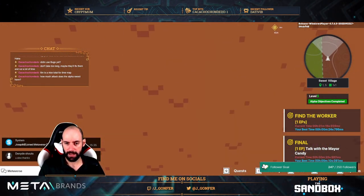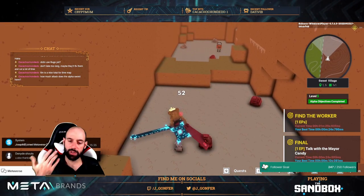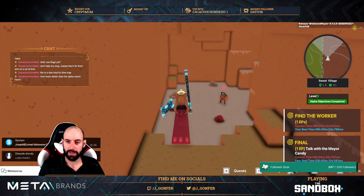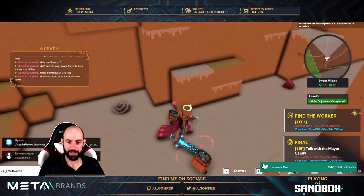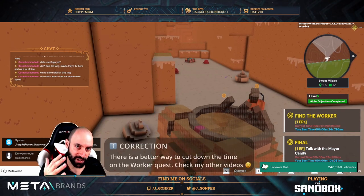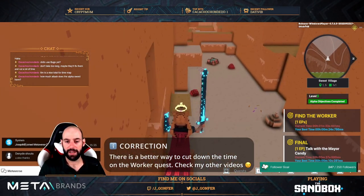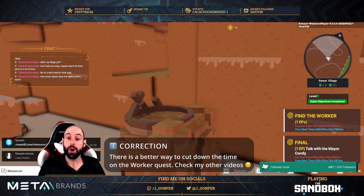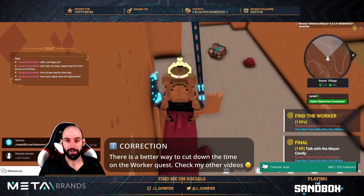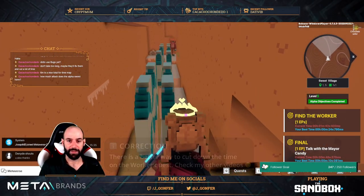Let's do the rest of the quest, because here you can get the rest of the materials. You don't need to kill the little pumpkins — it's important to keep these pumpkins alive, because there are two ways to do this shortcut for the worker: the first one is about jumping like this, and you can save a lot of time.